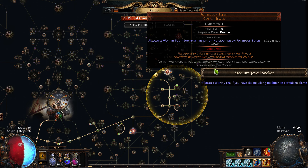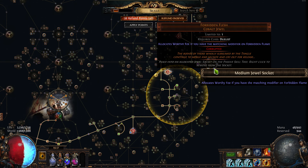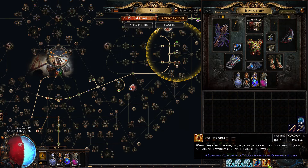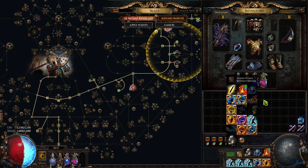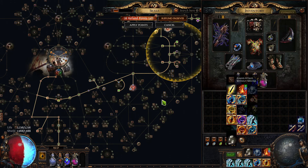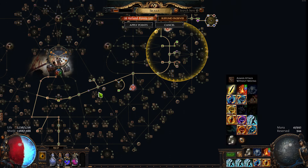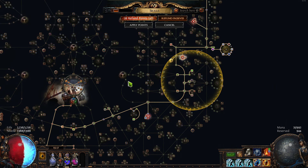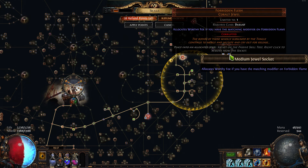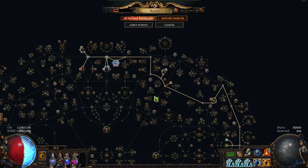What Worthy Foe does is: enemies I intimidate take 20% more damage, and enemies I intimidate cannot dodge my attacks. I am only intimidating with Battle Mage's Cry, which does not proc that frequently. The proc's pretty slow, so that's mostly good for bosses. My accuracy is extremely low, but that's really not that important — any hard enemies will get intimidated and then they can't dodge my attacks, and any weak enemy will die almost instantly.